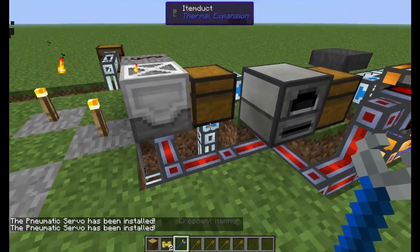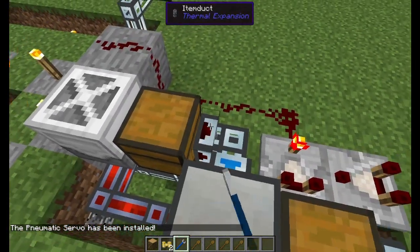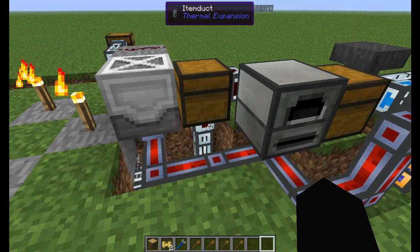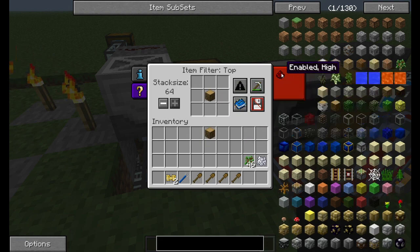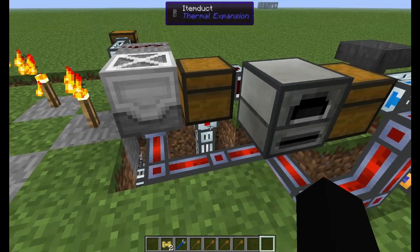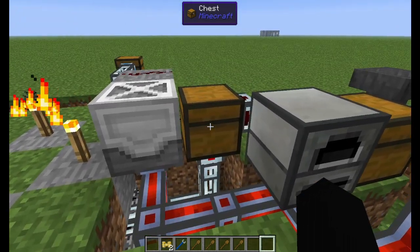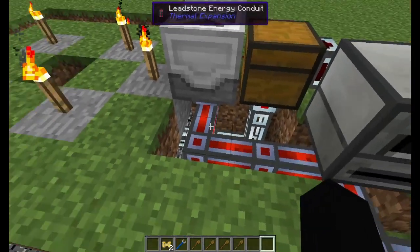We're going to take our crescent hammer and go to the junctions and make them so they're pointed outwards. Then we're going to take an empty hand and right-click on the bottom junction. We're going to leave it as blacklist and put oak wood there. We're going to go to redstone control and hit 'ignored' — that'll turn it on, and any time something that's not oak wood gets put in that chest, which is going to be saplings and apples, it's going to get sent down below.